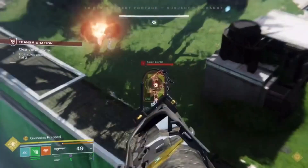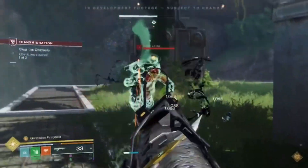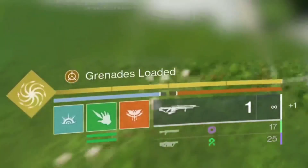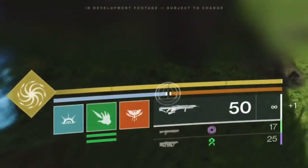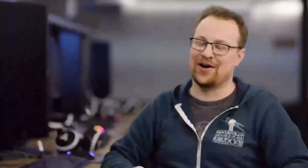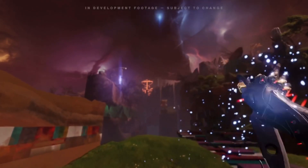In Prismatic, underneath your superbar, there's a light meter and a dark meter. As you deal damage with either light damage or dark damage, it fills the respective sides of the meter. Once both sides are full, you get this new level of power that we're calling Transcendence. I love Transcendence because you do these cool motions — for Warlocks, we have this cool mystic pose; Hunters do this cool move; and the Titan one where you just go.